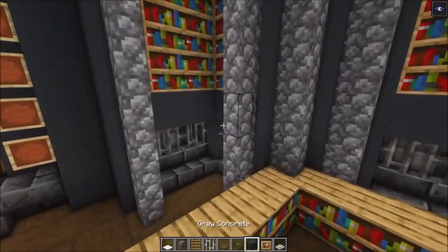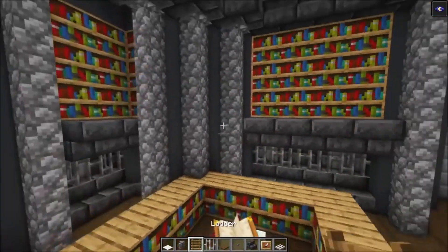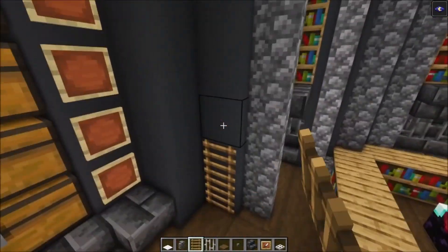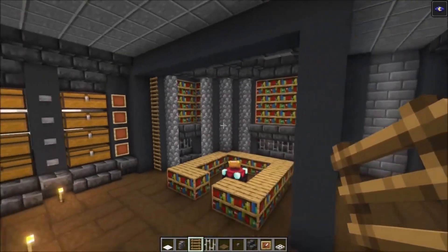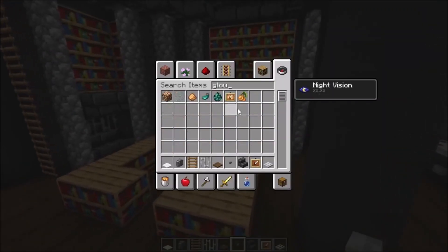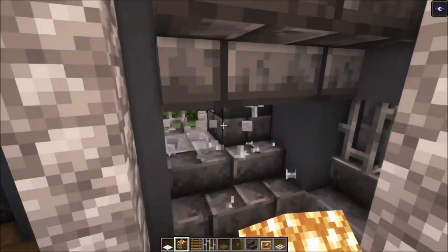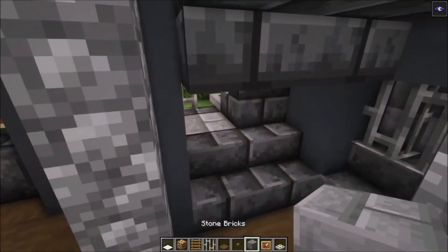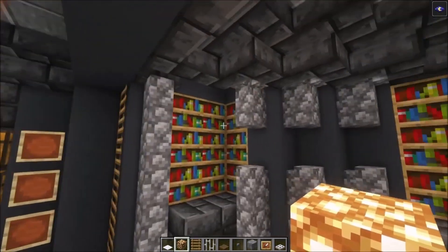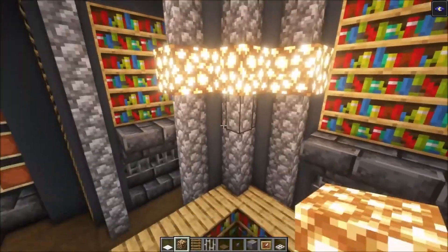Then take your stairs again and place them in — this time you want to have them upside down. On this side, you just want to add some ladders going up. To light up this area, we are going to use some glowstone. I actually forgot to mention that beforehand. You want to get rid of these three blocks and then add a glowstone.